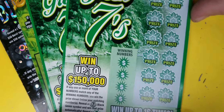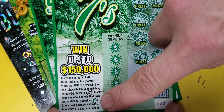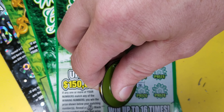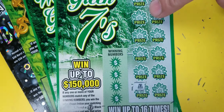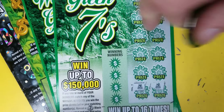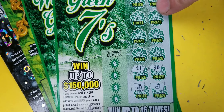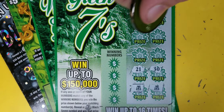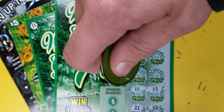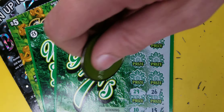Alright, Winter Green 7s are next. Ticket 22 - look familiar - ticket 21. We're looking to match one of these numbers; find a black 7 and we win, green 7 is a multiplier. Let's dive in, go symbol hunting. And lookie there - first scratch, first match! Oh, there's two - we got two 7s on the bottom of ticket 22, and I need to throw the green 7 in there with it. We got a win!